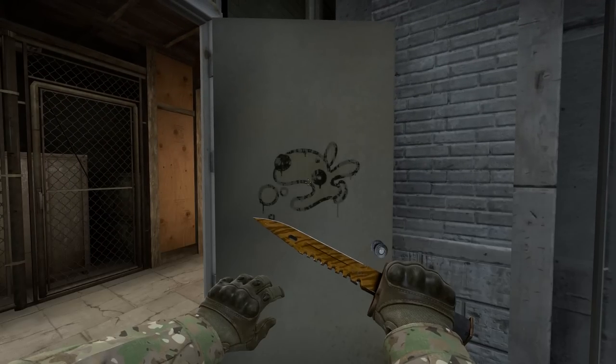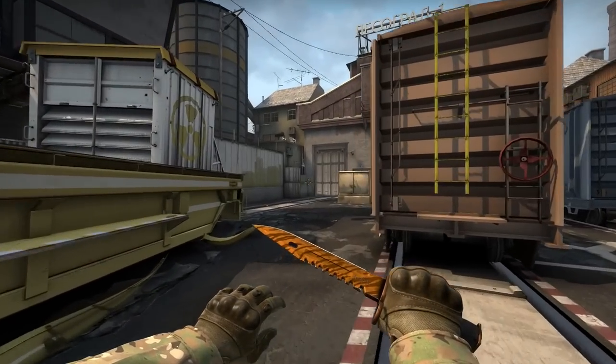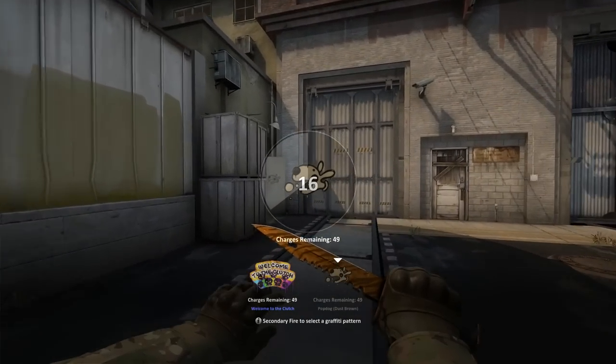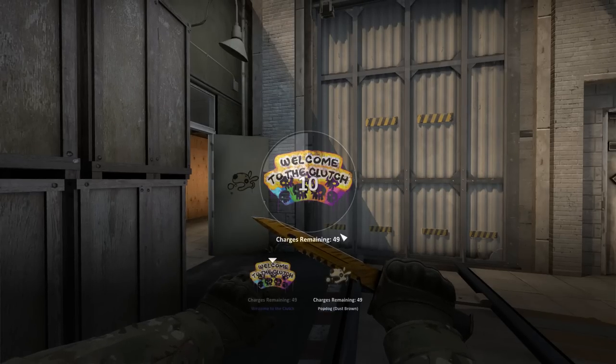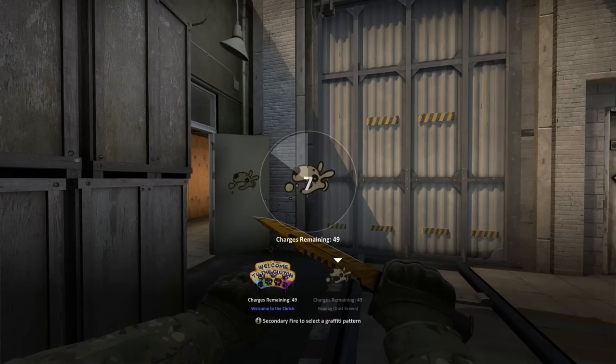Players can apply one every round or every 45 seconds, whichever is shorter. If you get a kill, you can also apply one more graffiti. One application lasts 7 minutes.